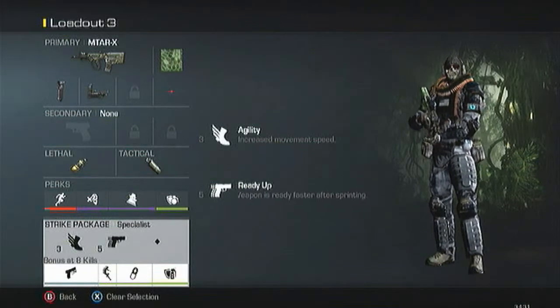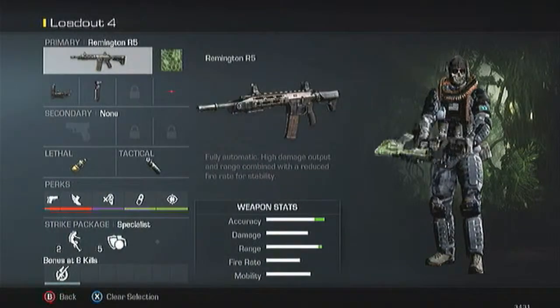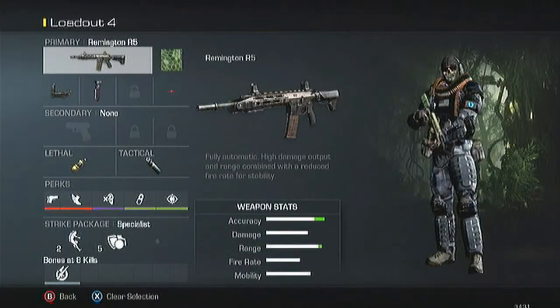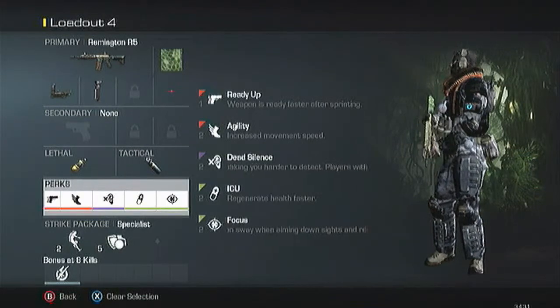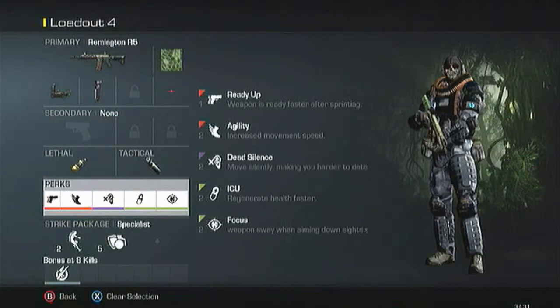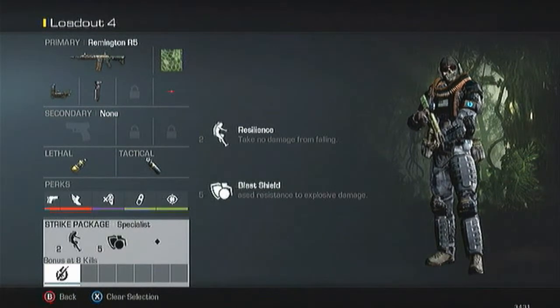The next class is the Remington — if the SC2010 is not working out or I just want a gun that's a little more powerful, I'll use the Remington. Same thing: Red Dot and Foregrip, Semtex, and Concussion. The perks are Ready Up, Agility, Dead Silence, ICU, and Focus — the same as my other AR class. I don't really have the specialist fully set up for this one because I usually don't use it, but I have Resilience and Blast Shield in case I do.